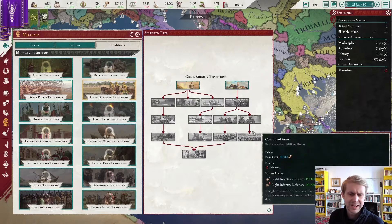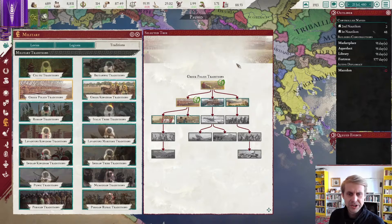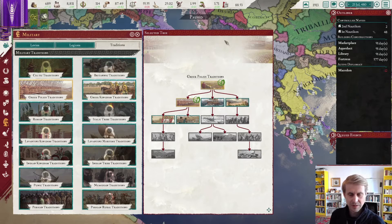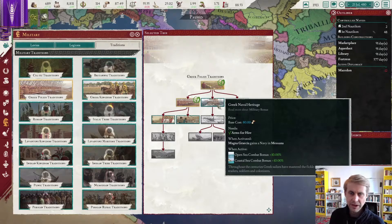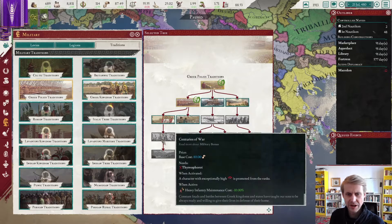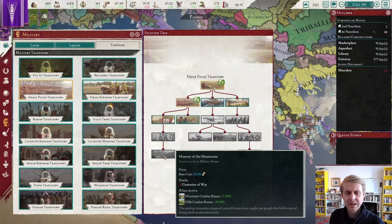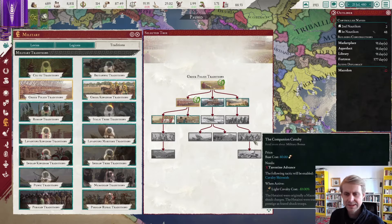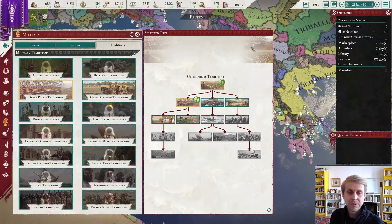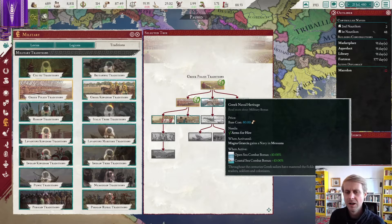This other tree is more mixed — a lot of light cav and such. However, this tree I want to focus on primarily because of the center route. We had talked about becoming more of a naval power, and this ability will not only give us a small navy in Masana, it will give us open sea combat bonuses and coastal sea combat bonuses. Per our promise for a direction oriented at a taller maritime empire, let's go naval.